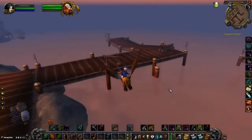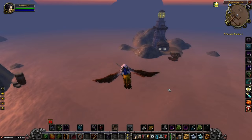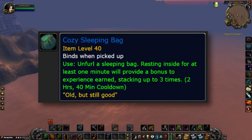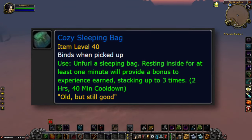When it comes to Season of Discovery, Phase 2 is giving us a lot more fun and interesting things to find in the world besides just the runes. One of these items is the Cozy Sleeping Bag. You've probably seen these scattered about the world since Phase 2 started, and in this video I'm going to explain what it does and more importantly how to get it.